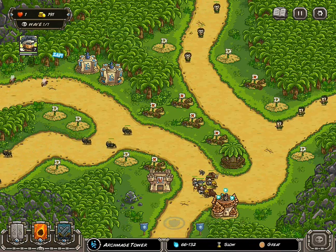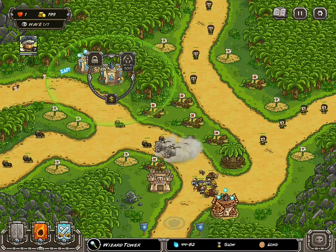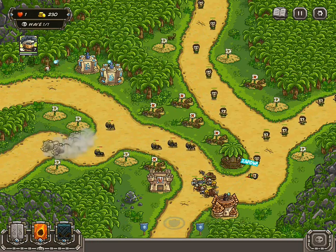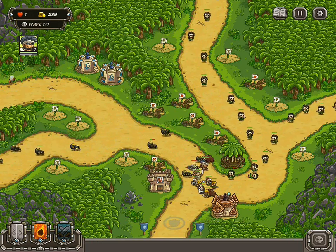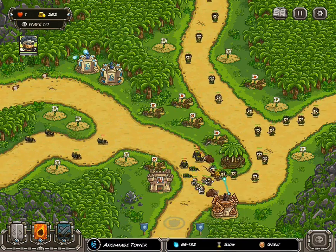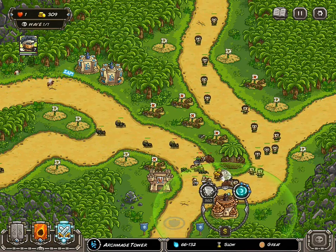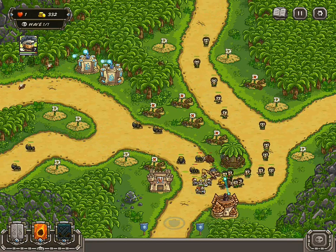Top left, you can already see two Towers. You shouldn't need to upgrade either of them to deal with the Wasp unless the timing on the Wasp comes in a little bit more quickly. Then you may have to deal with it, but for right now, everything should be good.